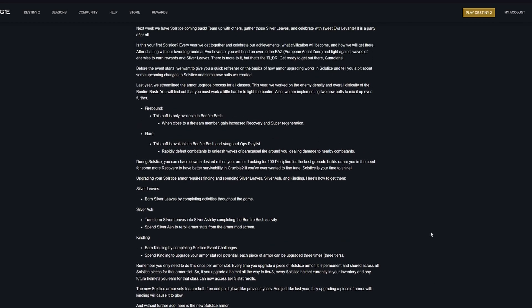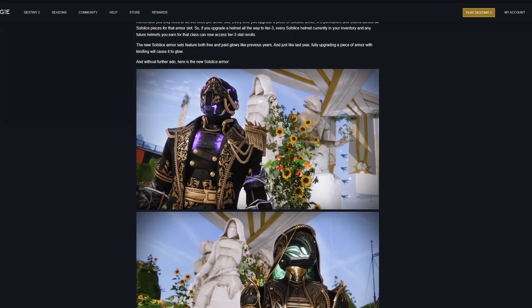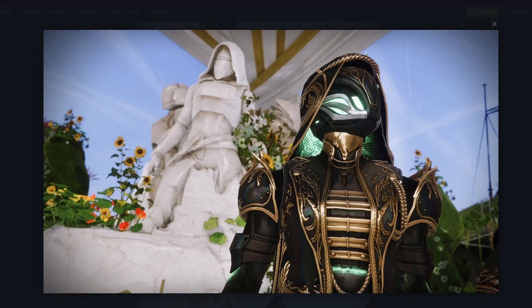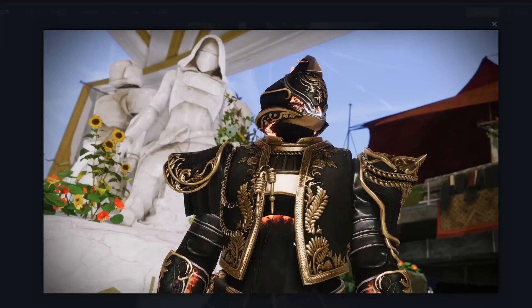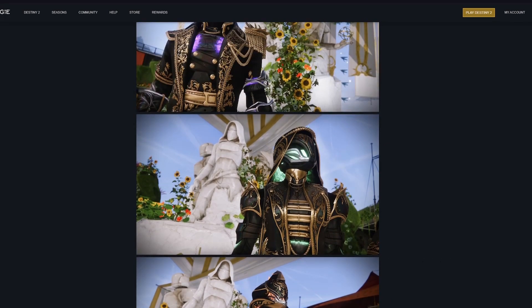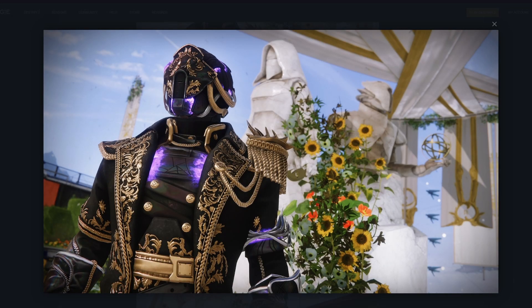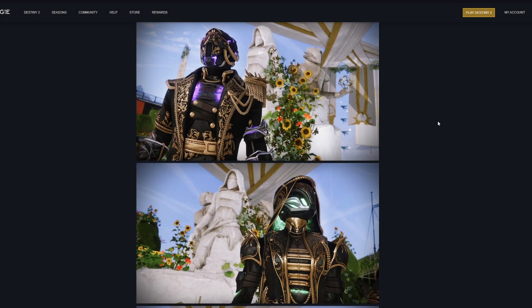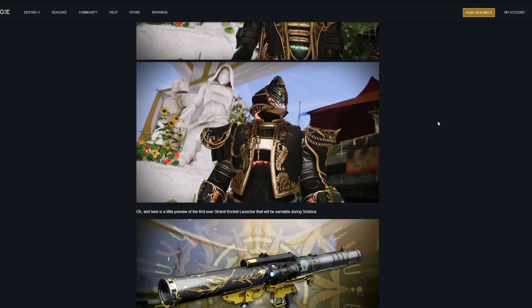Here's a first look at the armor sets for each class. The Warlock armor set looks incredible, the Hunter set is very clean, and the Titan set rounds things out nicely. As you can see, they all have subtle elemental glow effects — a Solar glow on the Titan, a Strand glow on the Hunter, and a Void glow on the Warlock. The Arc and Stasis glows will be available from the Eververse store, but you can still earn a white glow simply by completing all of the challenges within the event, which is a great way to earn some easy drip.